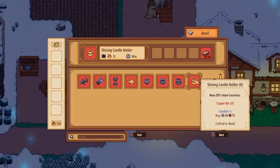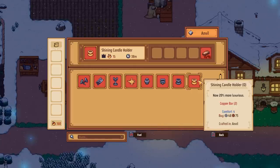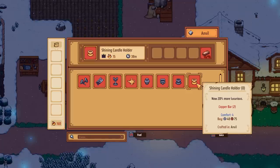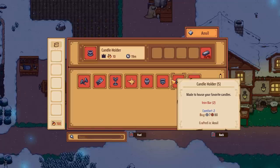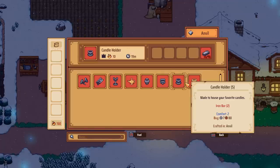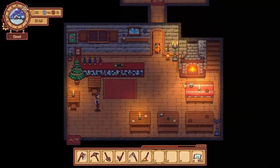We can now make a shining candle holder and oil lamps - that uses copper. These ones are 20% more luxurious, which gives us four comfort instead of two. Maybe we need to start crafting those and replacing them - get that comfort up a little bit more. It's at 117 right now, but if we can get that up to like 200, we might get loads more money.